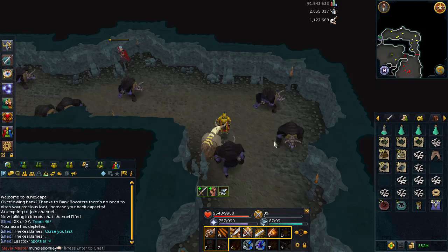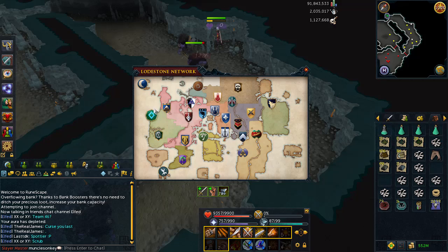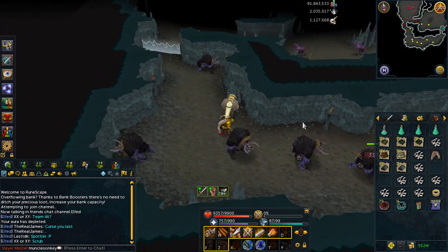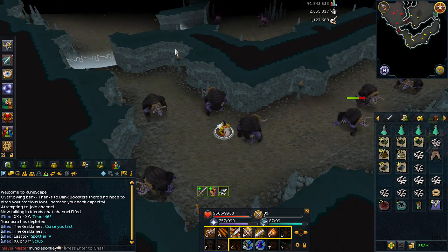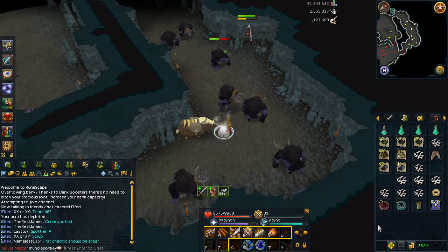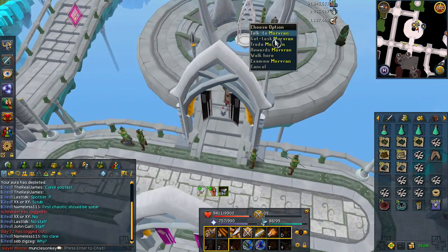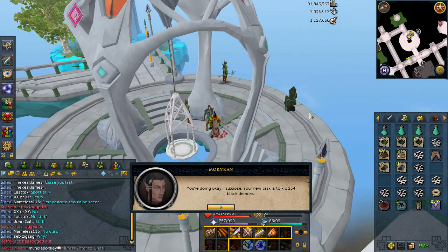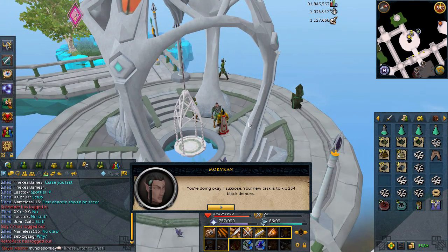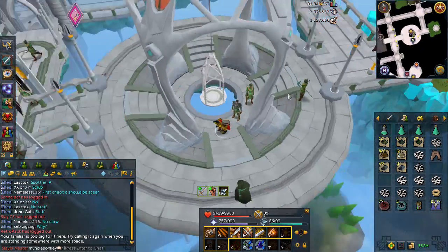The Eretz task has been completed. There's a guy actually spotted safe-spotting and ranging — that's a really slow way to do the task. But we're going to go back to Morvran. I almost went back to Curadel and then I realized, hey, we've graduated on from her at this point. The only bad thing about Eretz tasks from Morvran is I can't do them without banking at least once, because I'm assigned too many and my Yak cannot keep up with banking the bones.